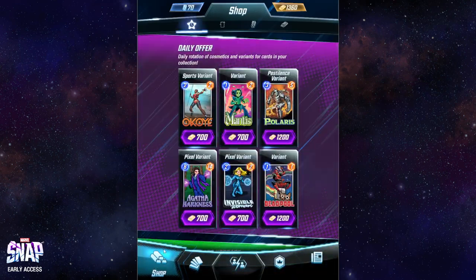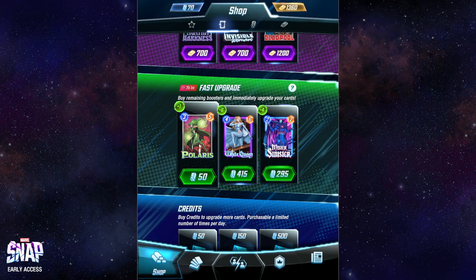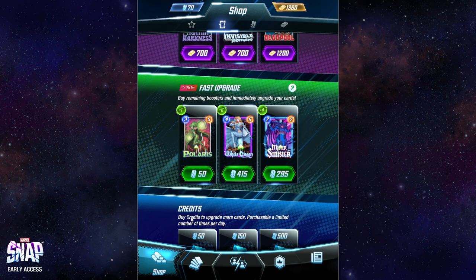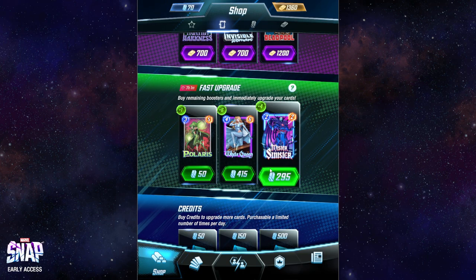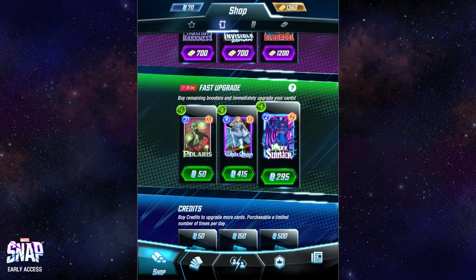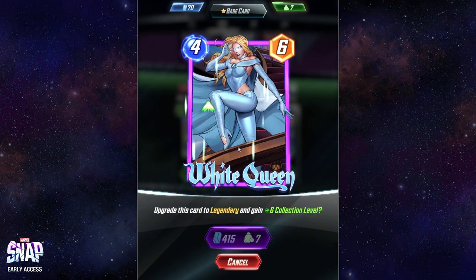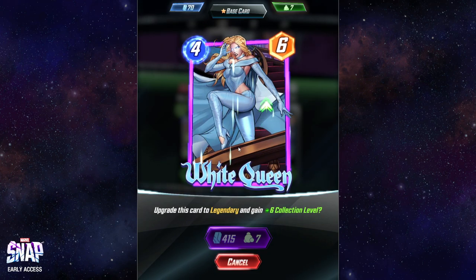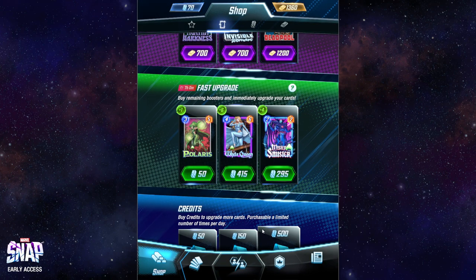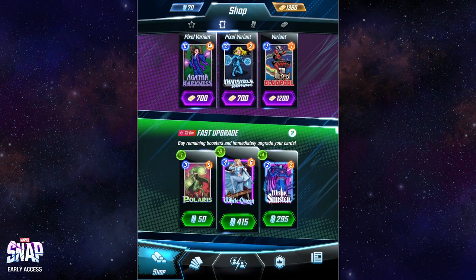Once I got into pool 3, I actually started using this feature right here — going through and upgrading cards. Sometimes this is beneficial, sometimes it's not. Like this one for Polaris, I could just simply use Polaris and save myself the 25 credits. But for some other cards like Mr. Sinister, I'm just never going to really use, so this would actually be a decent enough get for me. White Queen is definitely one where I would debate it — I could technically see myself using her in like a collector deck, but it'd just be easier to pay out the 415 and do the extra.